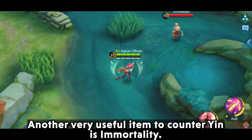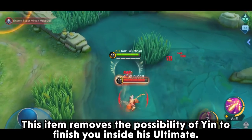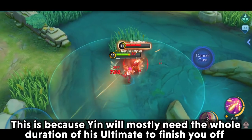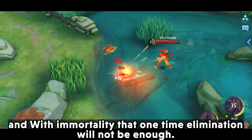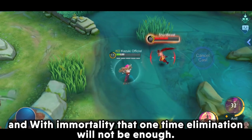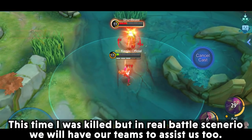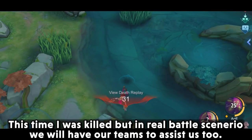Another very useful item to counter Yin is Immortality. This item removes the possibility of Yin finishing you inside his ultimate, because Yin will mostly need the whole duration of his ultimate to finish you off, and with Immortality that one elimination will not be enough. Even if you are killed, in a real battle scenario your team will be there to assist you.